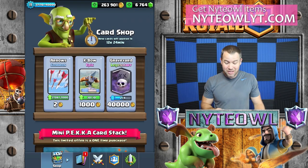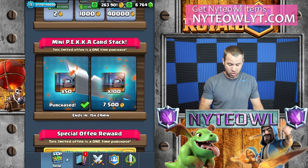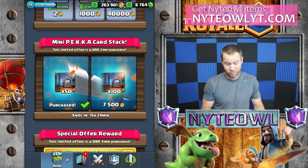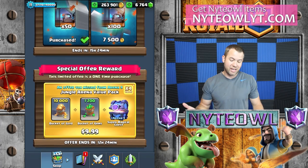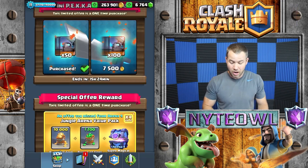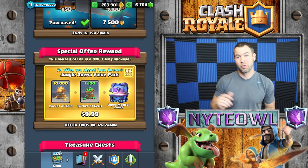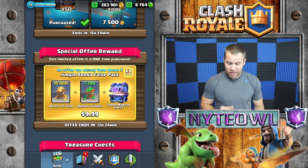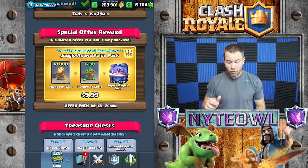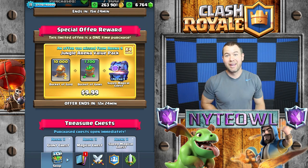In my shop I have a couple things — I have Graveyard and the Mini Pekka card stack, which I already bought some of. That's a dang good deal: four thousand for like 50 of them. Anyway, what we're going to buy today is this Jungle Arena Pack. The Arena Pack is awesome value, so we're going to buy it and hopefully I can get something in the Super Magical Chest that's worth writing home about.